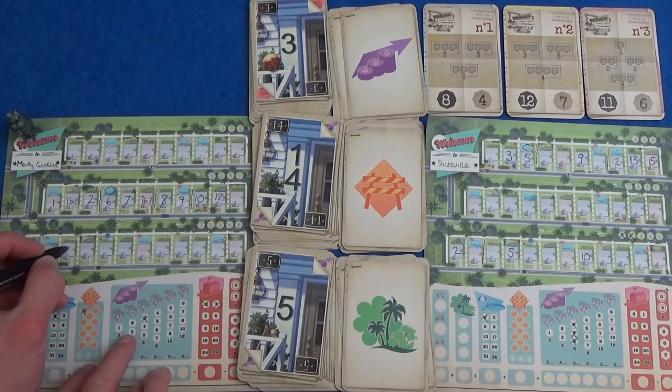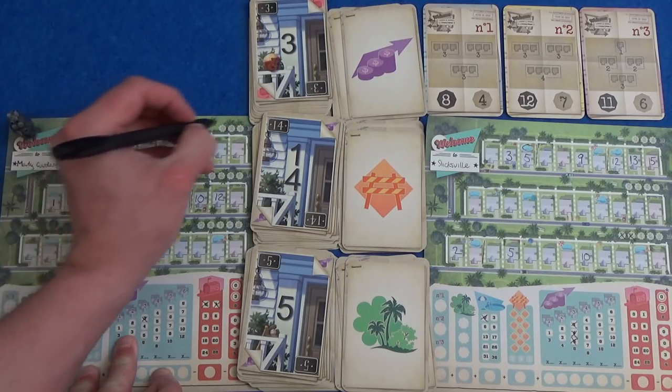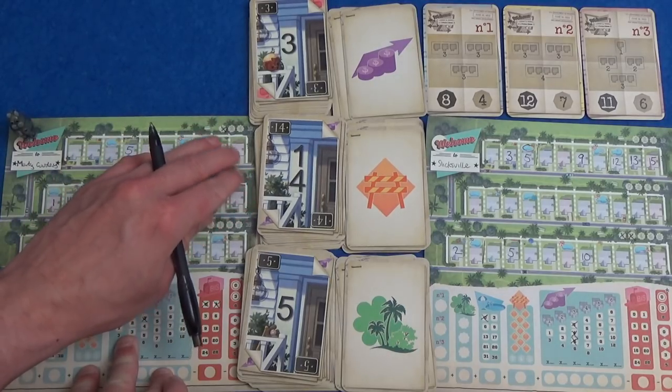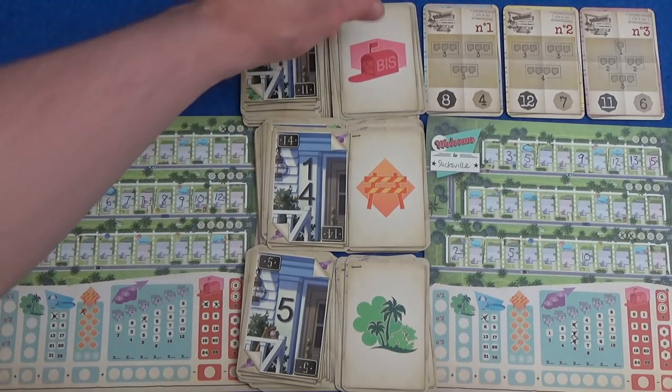I think he's going to go a bit of a different way though. He is going to put his 5 — let's put it up here. He's been a bit risky in putting it all the way along. And that's 2 points for that park now.